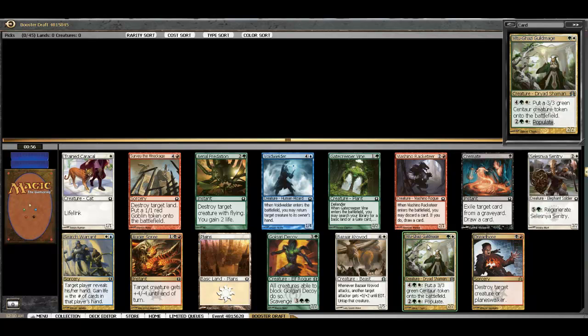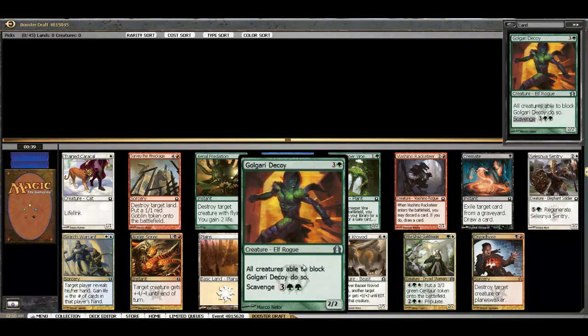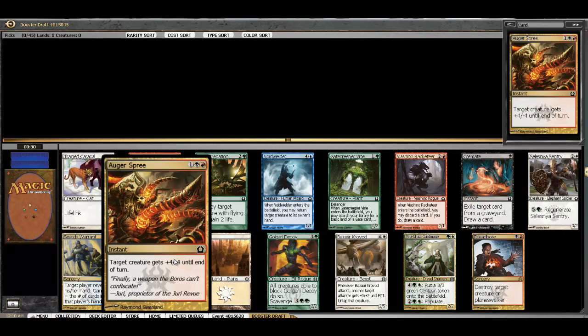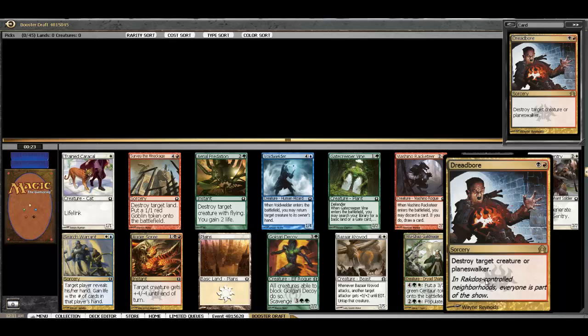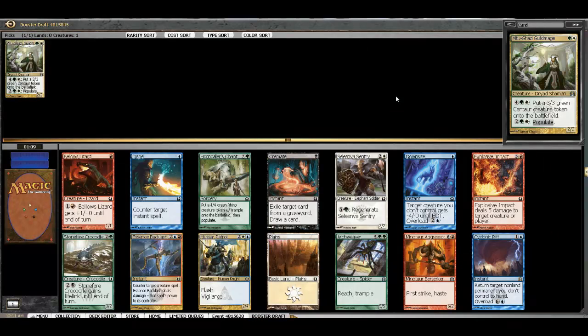In this pack we do have a bomb card which would be the Guild Mage. This card is nuts in a populate deck and is also very good late game — a nice early drop in Selesnya. We do have a couple of green and white cards we're going to be passing: a Decoy and Gatecreeper Vine. We've also got two cards that are really good at removal — the second aspect of our break strategy — Dreadbore, a nice cheap removal spell, and Augur Spree, both in red-black. We're going to put somebody in red-black just by passing these, so let's take our bomb in the Guild Mage and pass our Rakdos cards.